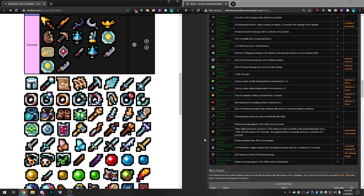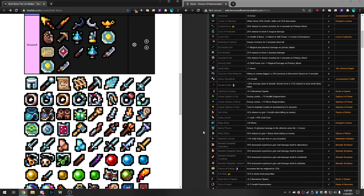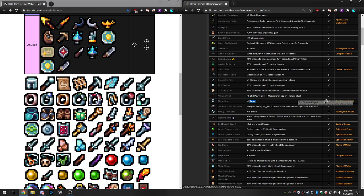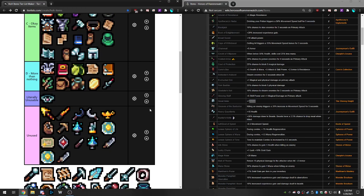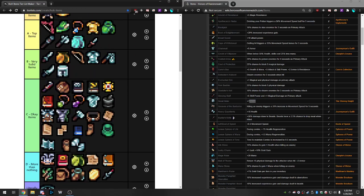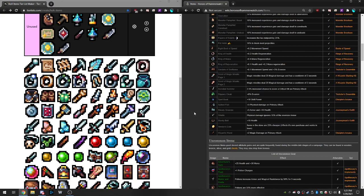Great Helm — recently buffed to plus seven armor at common rarity, now part of the Shining Knight set. Plus seven armor is a lot for a common item compared to Chainmail's five. When you attune it, it becomes equal to Full Plate Mail at 14 armor compared to 10, so it's actually going to be Very Solid. It's the top of Okay / bottom of Very Solid — at the common level you really can't complain.